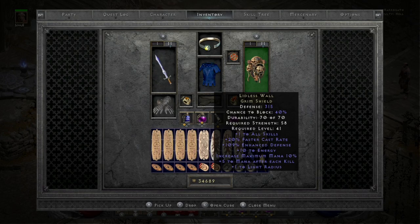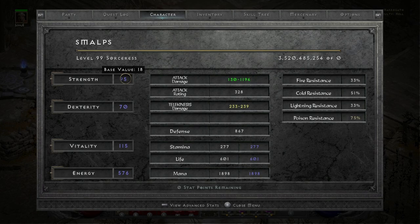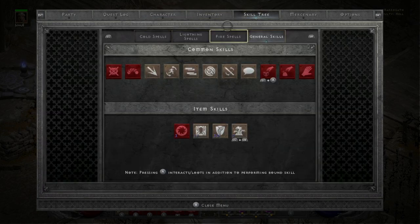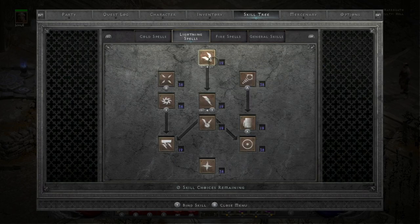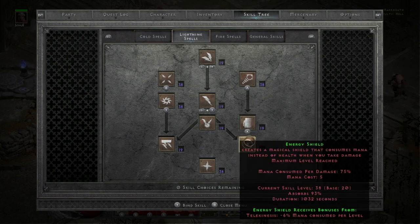The reason for Lidless Wall is because I don't have strength to wear a Spirit. For my character, I have just enough strength to wear the boots and then everything else into energy. For the skill tree, I have three hard points into Frozen Armor — just threw my extra points in there. In the lightning tree, Telekinesis maxed out, one point into Teleport, Energy Shield maxed out. Right now it's absorbing 93%. With Battle Orders it will be 94, and without my Harajra cube I could have 95, but it's not super important.